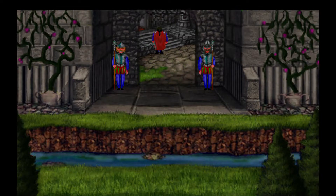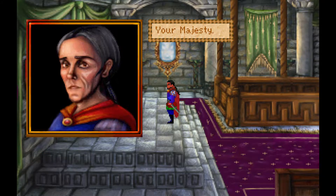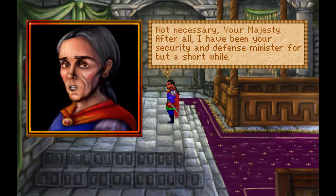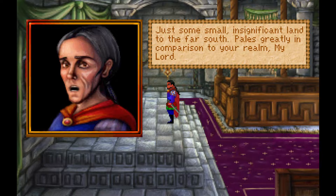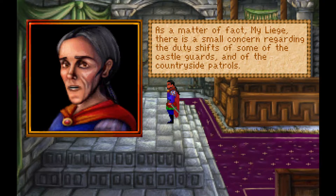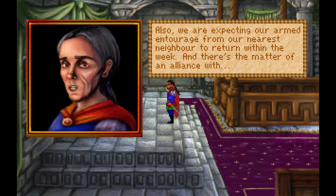The game opens with 'Open says V' instead of 'Open says me.' King Graham is addressed by his minister: 'Your Majesty, script keeper, King Graham.' His minister Gervaine introduces himself, apologizing for the confusion. Graham notes Gervaine hasn't been his security and defense minister long, and asks where he's from — just some small insignificant land to the far south. Gervaine reports a small concern regarding the duty shifts of castle guards and countryside patrols, and mentions an armed entourage expected to return within the week along with a matter of an alliance.